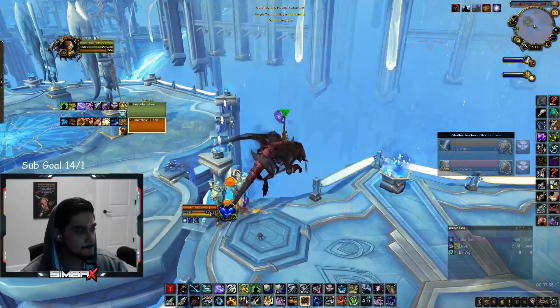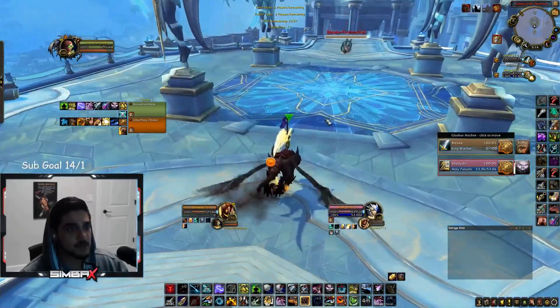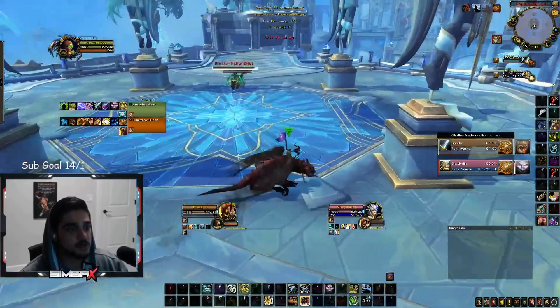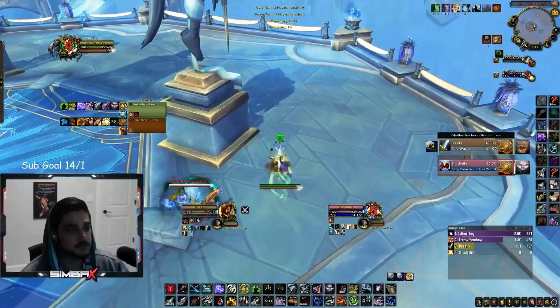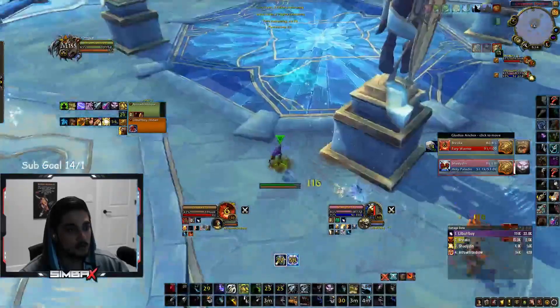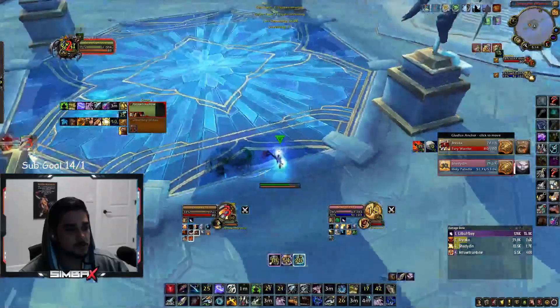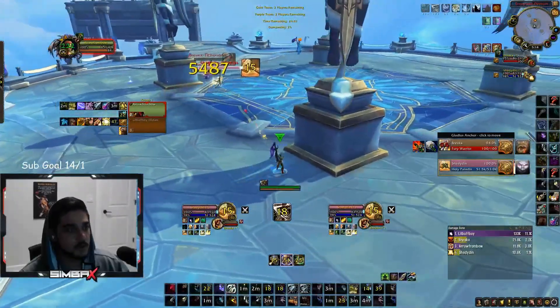Got an H Pal fury warrior now. I'm playing with just a boomkin from a viewer. He comes in with the leap — we offer scatter because a lot of warriors just leap old first global. You don't really know if the warrior is going to double charge or bolt right away, so better safe than sorry. So he's playing ball — we just trinket it. He used the leap there too, so he has no mobility now.